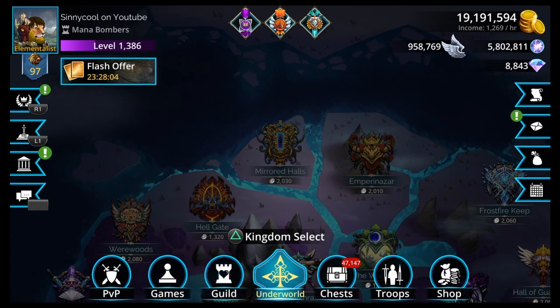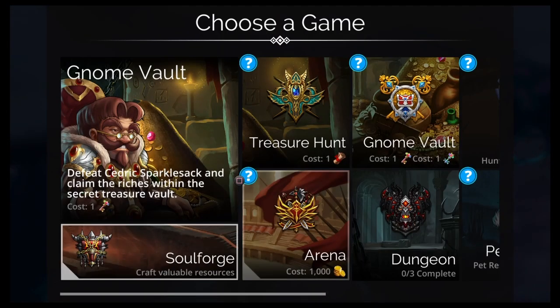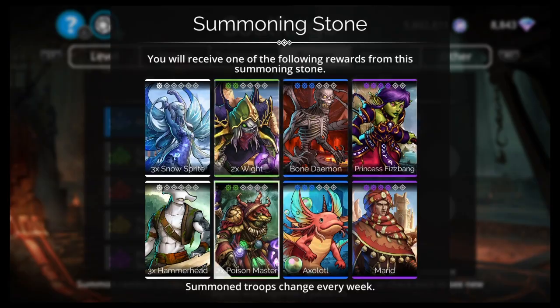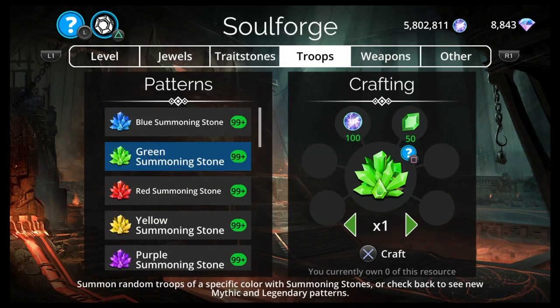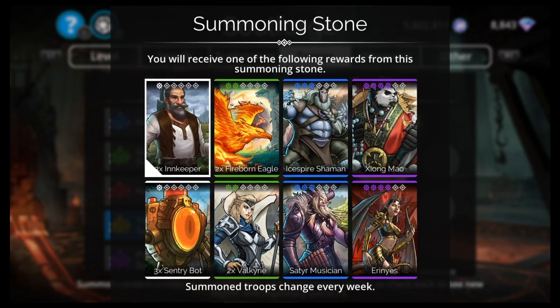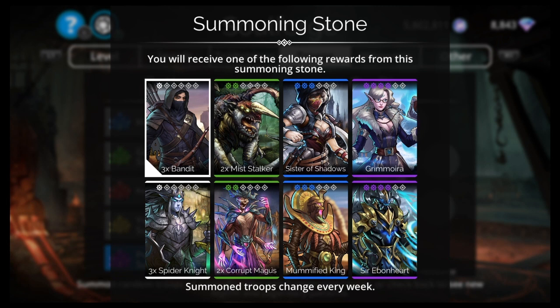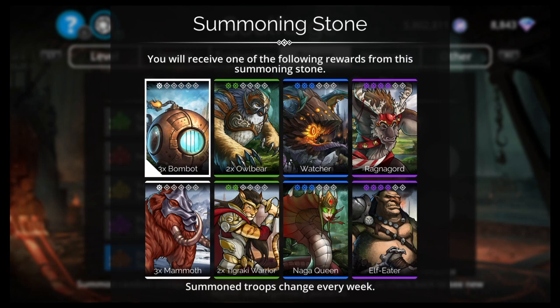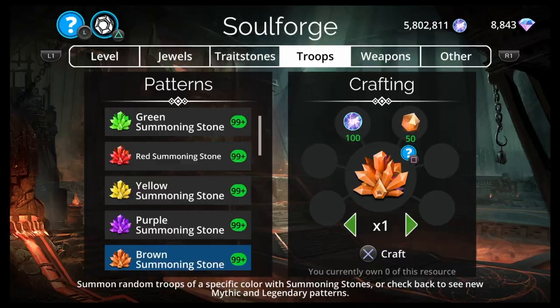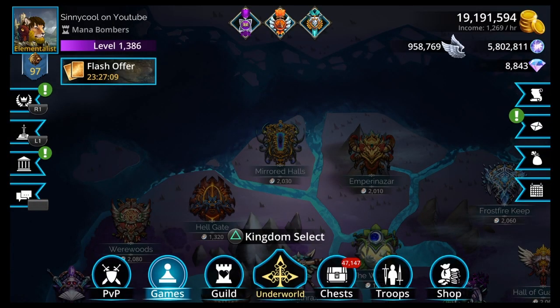Check the summoning stones because bounty is coming up this weekend. Tigraki Warrior is in the brown summoning stone, and it's really important for bounties. If you don't have Tigraki Warrior fully traited, now is your chance since bounty is this weekend.